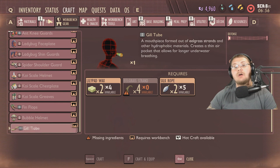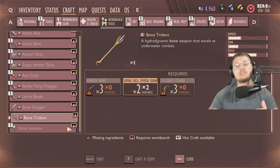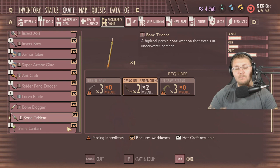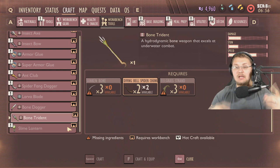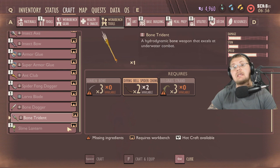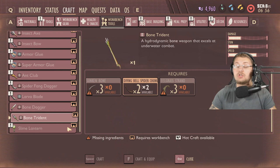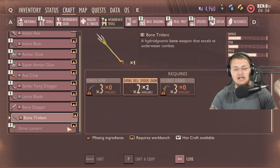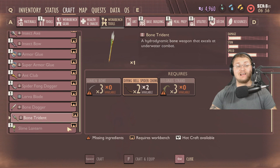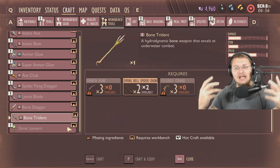Tip number four follows from those sunken bones: once you've gathered enough, you'll want to make one of the best weapons added to the game — the bone trident. It requires three sunken bones, two diving bell spider chunks, and three eel grass strands. To get the diving bell spider chunks you'll specifically need your diving knife, a rebreather, and flippers. The bone trident lets you do all sorts of cheeses in the game, makes fighting way easier, and you can one-shot most enemies with it. With coup de grace and the spear perk, you get up to 60% more damage every swing.